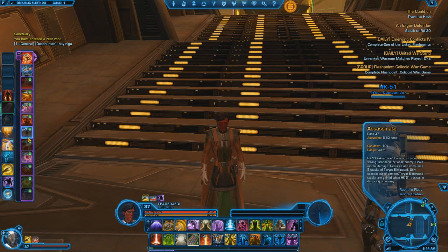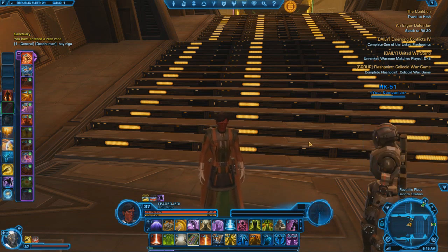Assassinate — this is his best move. It takes careful aim at a target that's strong, standard, or weak enemy, so it can only be used on silver-rank enemies and below, not elites. But still, it's amazing. It deals mortal damage and requires and consumes five stacks of Target Eliminated. Only usable out of combat — Target Eliminated stacks are gained when HK assists in defeating an enemy. So whenever he kills an enemy in combat, he gets one stack of Target Eliminated, stacking up to five times. And it one-shots an enemy of strong or lower. He is by far the best damage companion in the game.